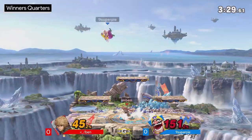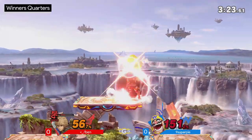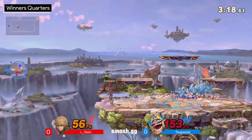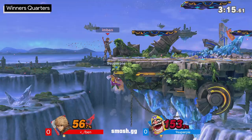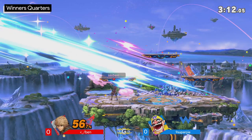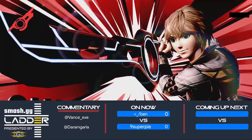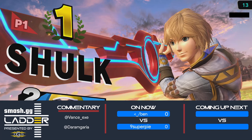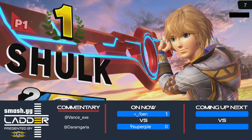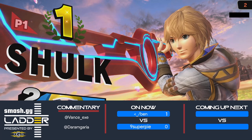You still have to challenge him on a lot of his startups, call out a lot of his jumps, and understand where to play from shield and where to actually start holding forward. Nine Super Pi doing an excellent job of holding onto the stock. Ben looking to get that later up air but not able to connect it yet — this is where it gets really scary because Smash Art is an absolute menace. Waft not coming into play yet — that fair with Smash Art had some range and a bit of a funky hitbox from behind Shulk.